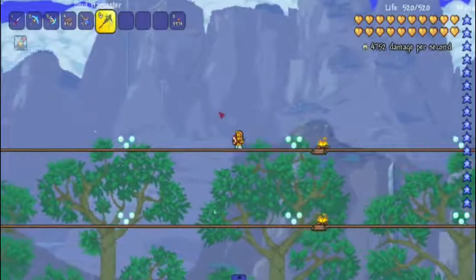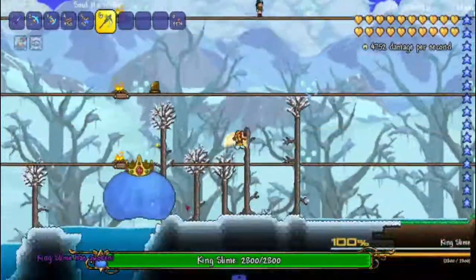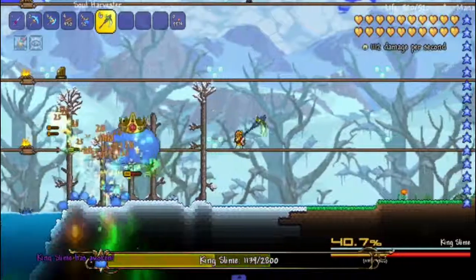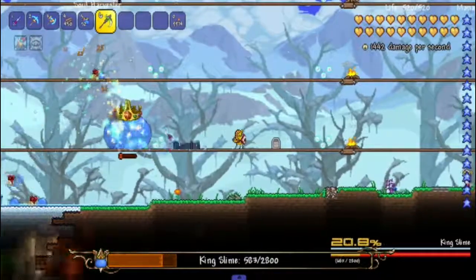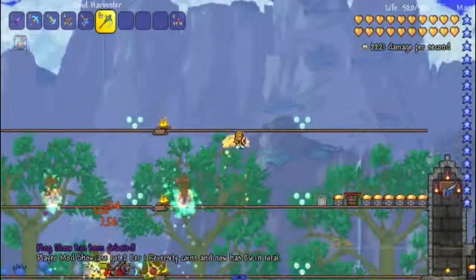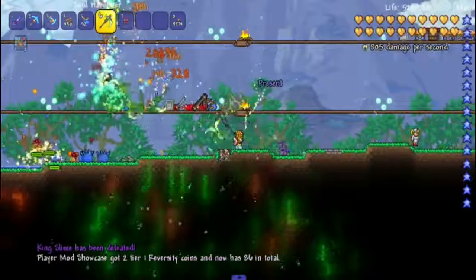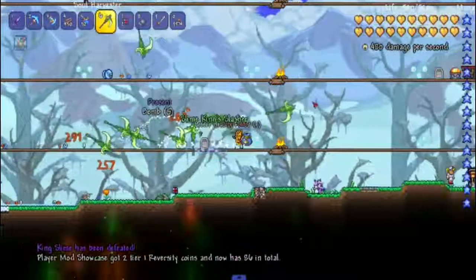Let's try it out on a King Slime. As you can see it does go through blocks and that is one powerful debuff. Wow, that is actually quite powerful — not even doing anything and he's being melted. That is very impressive, and whenever a mob dies near another one it does spread the plague.